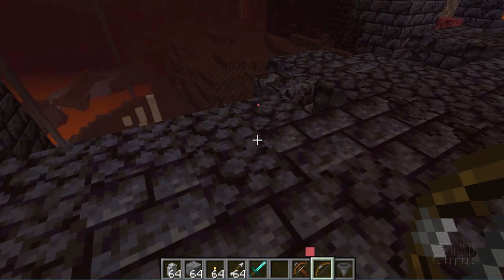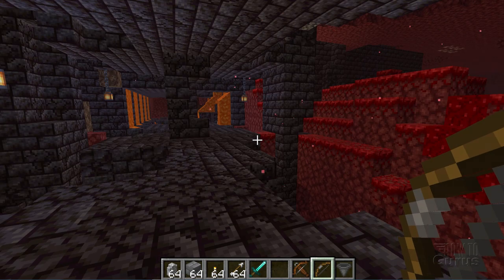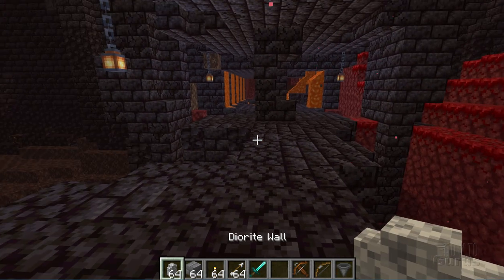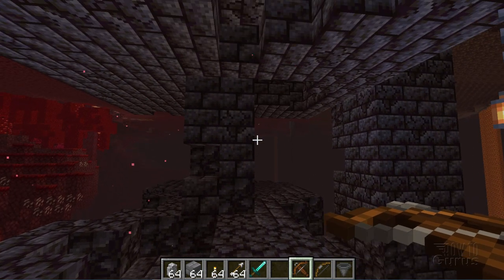Keep in mind that these are piglins — once you attack one, they're all going to be attacking you, so there's going to be a lot of them coming at you. That's why I like to use the stone bricks and walls, just build some defenses, and then use a lot of arrows to try to protect yourself from those piglins.